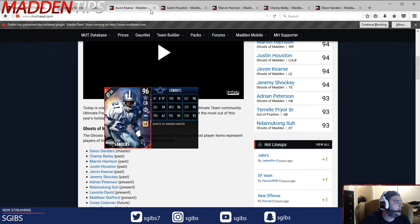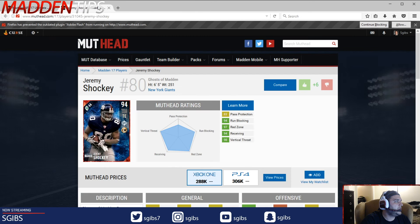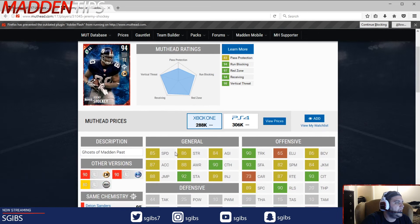Next up we got Jay Shaki. Alright, Jay Shaki — 44 cap, so that's really high when you start thinking of the value you get from a Jared Cook. 85 speed, slower than the Cook.